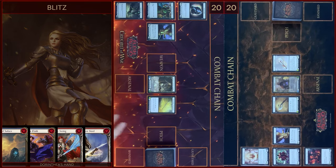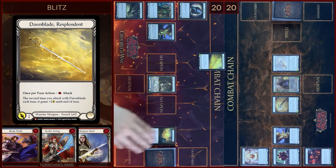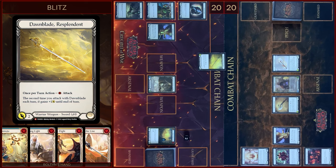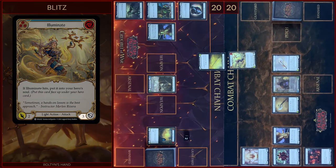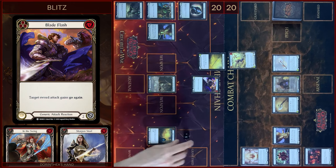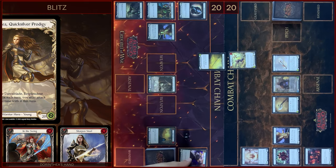I will start my turn with Downblade. I will play two floating — it will be two damage. I will block three. In the reaction step I will play Blade Flash, I will pay one. Downblade gains go again. Let's close this combo chain.